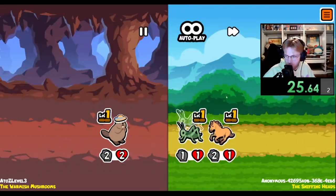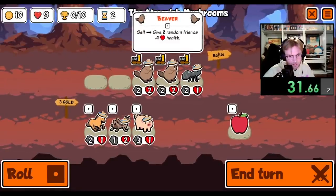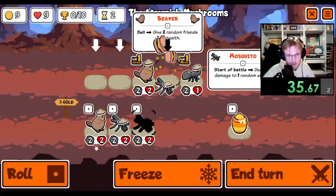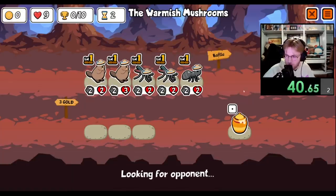No, we lose. The worm with the cow is very good. Okay, what am I looking at here? Let's buy a mosquito — I guess we'll buy another beaver. I want the beaver to be hitting these guys.